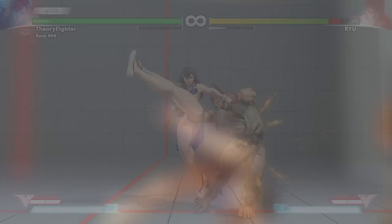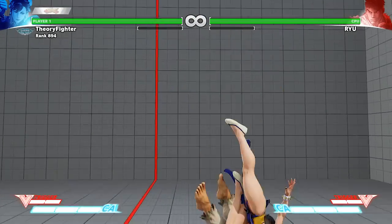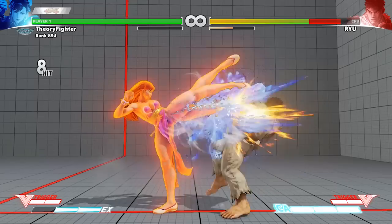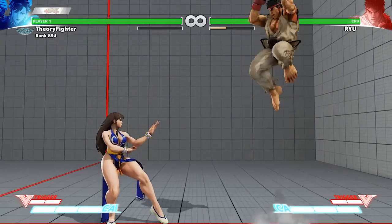Let's start with a simple one — a setup from the air throw. As soon as you recover, do a forward roundhouse. It's meaty enough to not only allow for a frame trap on block but a combo straight into stand strong for better damage on hit.